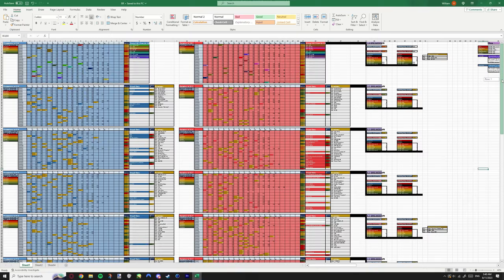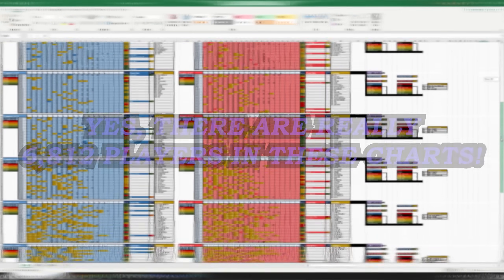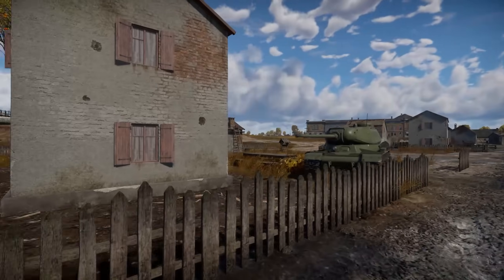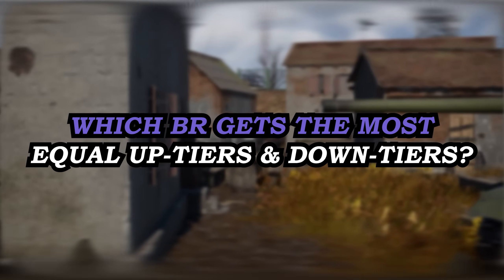275 screenshots later, I could now see the last 6,812 different vehicles I had played against and fought alongside. Let me ask you a question: of the BRs 1.0 to 5.7, which BR is the most balanced in terms of uptiers and downtiers?